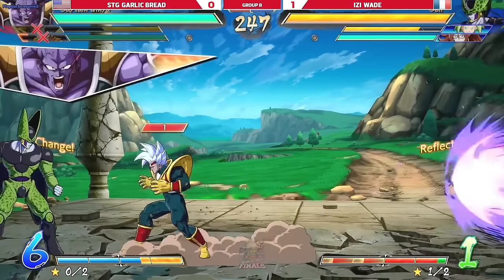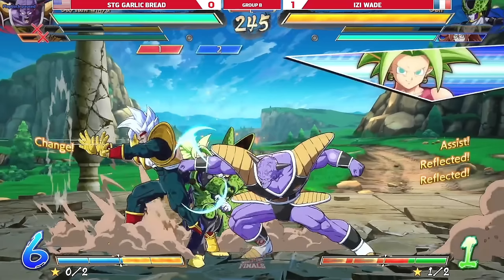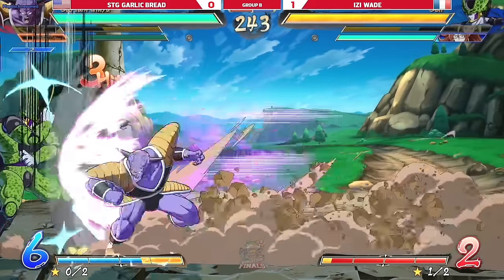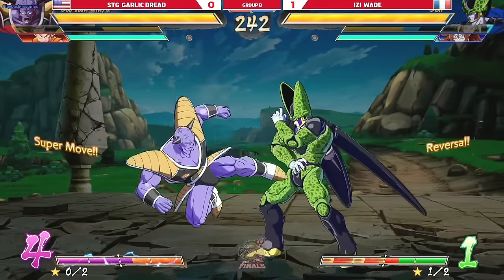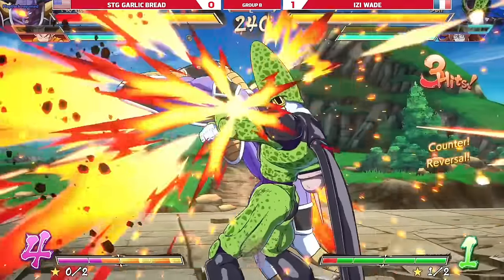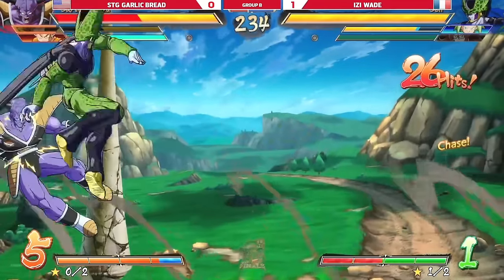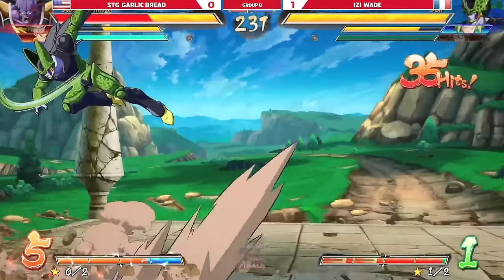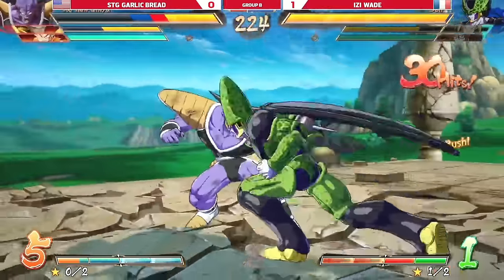That could have been a punish if he would have recovered a little bit sooner. That's the only time you can punish perfect attack — when it whiffs. If it whiffs he doesn't disappear and he lands with recovery, but if it interacts with anything, if you block it, then he becomes completely safe. The problem is you can almost never make it whiff because it travels so far. You're plus right here but not really because of perfect attack. We need to ban perfect attack — it is a medium starter DP that leads to pressure on block.